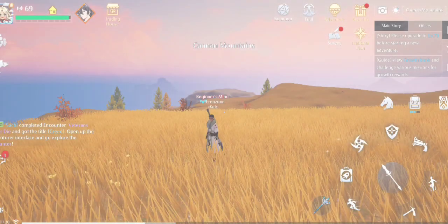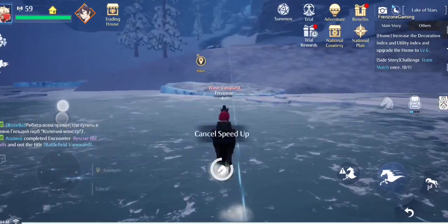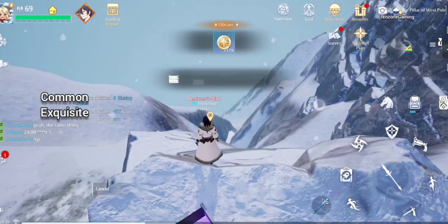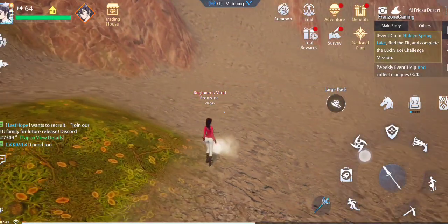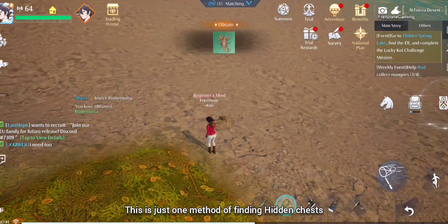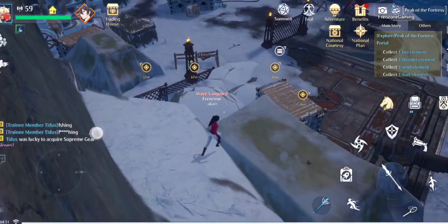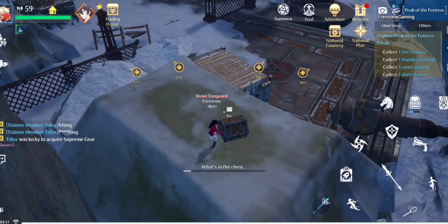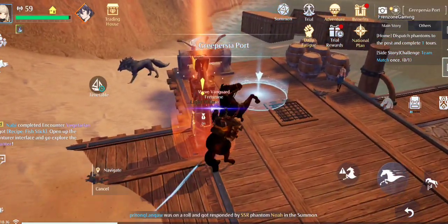Chests are also important to take note of because searching for them can be difficult. Chests add to your Adventure Level, just like Matrixome Challenges do. There are different types: common, exquisite, and grand chests, and also hidden chests. Hidden chests are among the rarest — you find them by lifting or moving large rocks around the world. Sometimes under those rocks you'll find rare insects, sometimes a chest, and sometimes absolutely nothing.